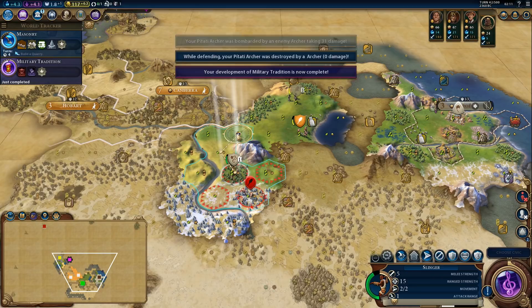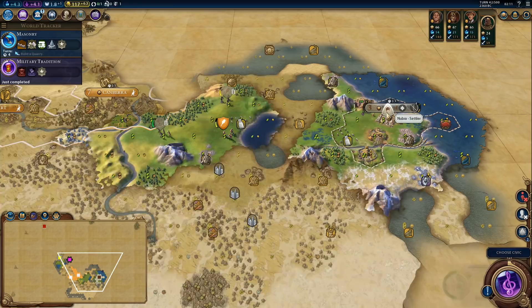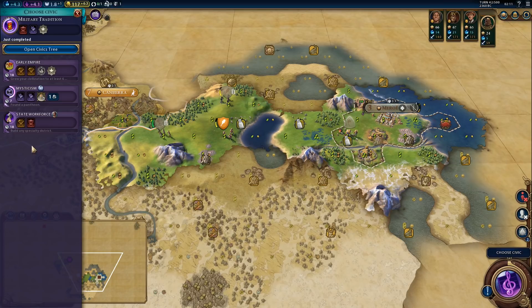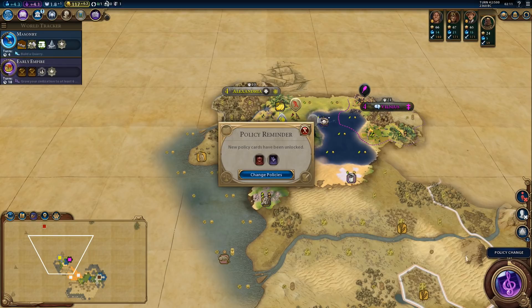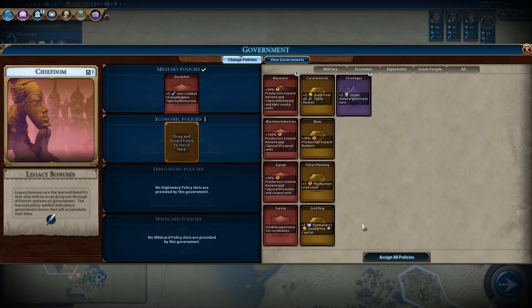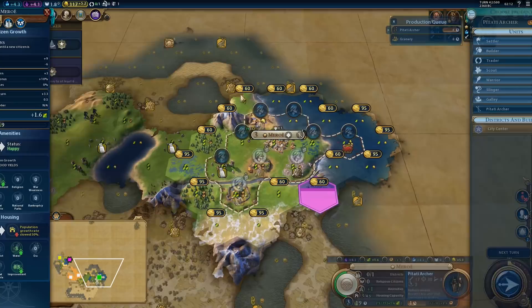There's the settler — he is going to need an escort, so we need to wait for something; it's definitely not safe. Let's get started on early empire. We can change our policies now — we don't need God King anymore. We could get plus 30% production towards builders and get a quick builder, which isn't a bad idea. Let's do that. We will finish the archer first, and then the builder.